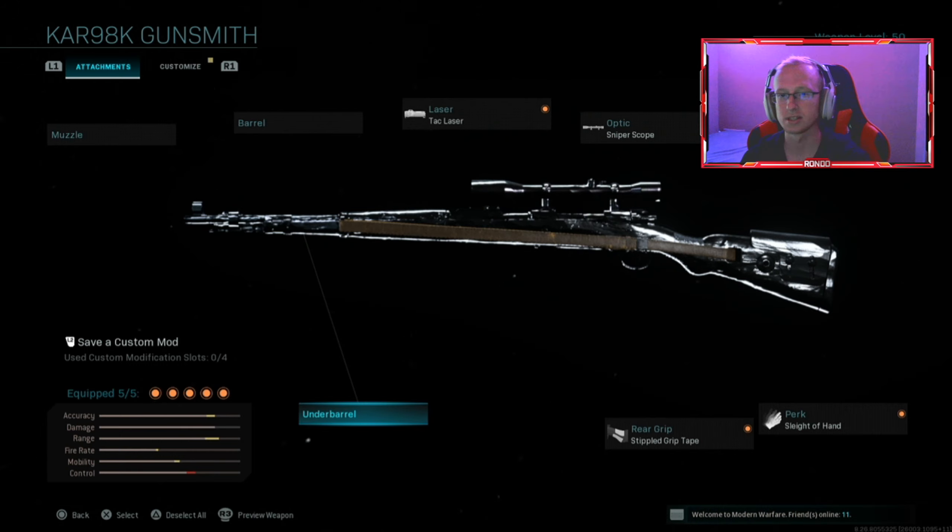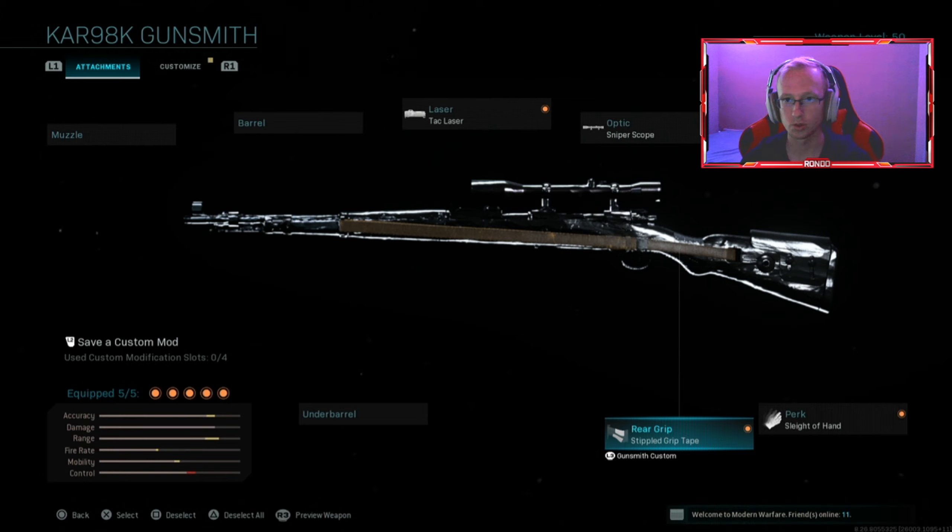The CAR 98K shoots a lot faster than the R700 — that's one thing the CAR probably has. But overall the R700, especially in warzone, is really really solid. It melts like crazy in warzone, and also in multiplayer it's really really dominant. Both snipers are dominant, so I'd say they're both really really good guns. Obviously everyone's going to use the CAR 98K, but ever since the R700 came out people have been using that a lot. I would personally rank the R700 over the CAR.